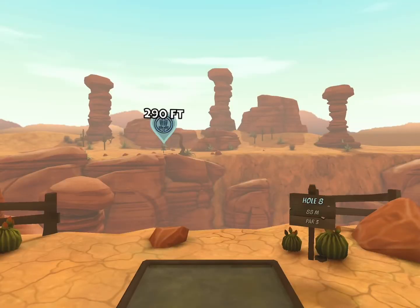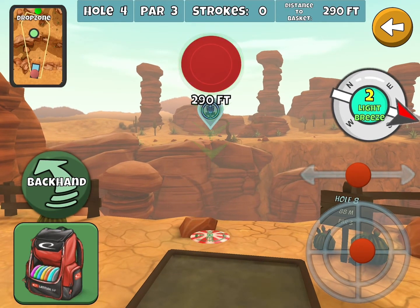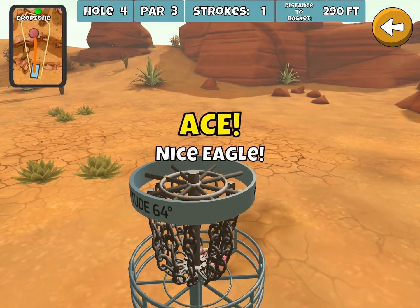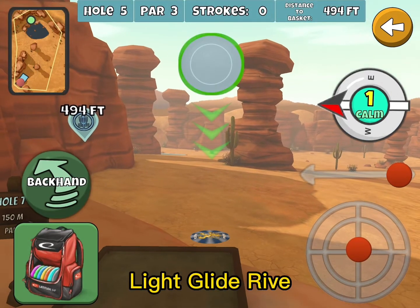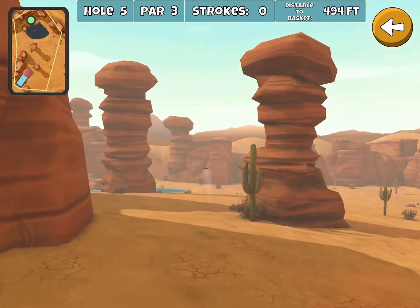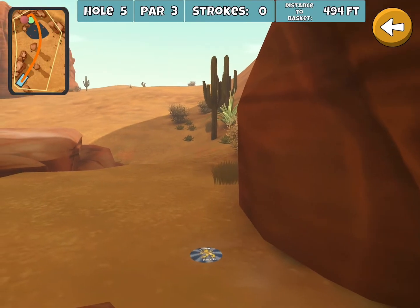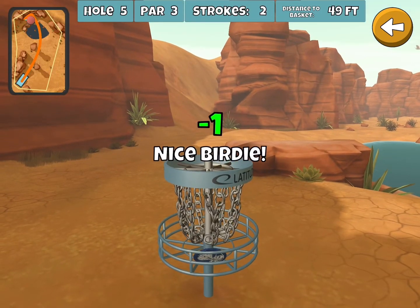Here we're gonna go with the Musket on one of my favorite ace runs — just catching enough chains to drop it in the basket for the ace. Then we're gonna go light glide here. This is a perfect wind for the ace run, although I've only gotten it a couple times. That one wind out of the right is really, really good for this, and I didn't get anywhere close this time unfortunately, but I have caught metal there on multiple occasions — only twice has it dropped in, I think.